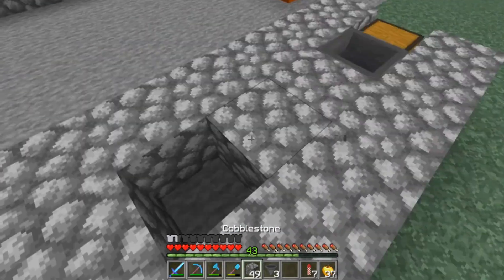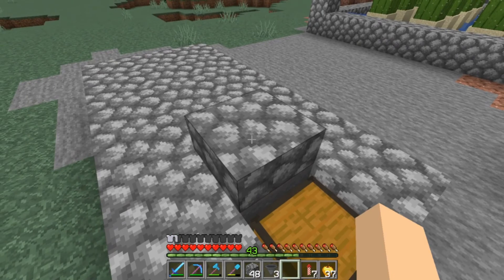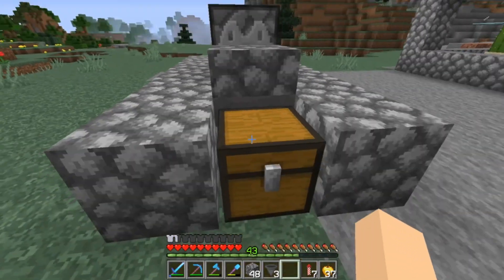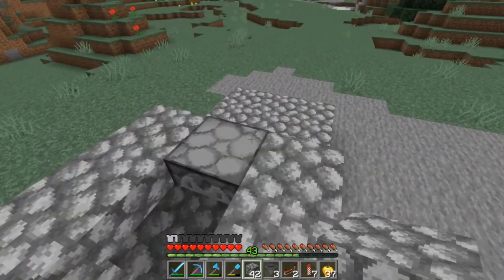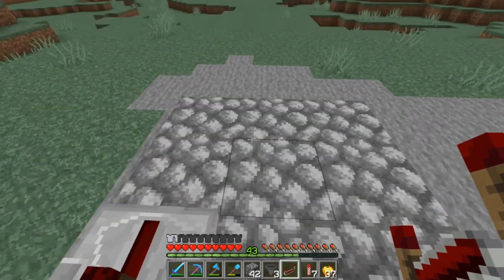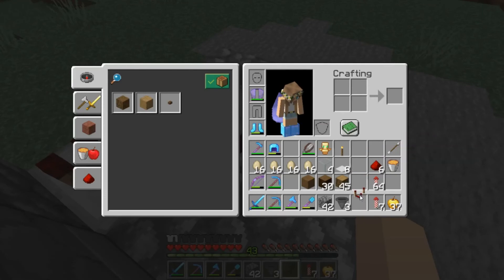The next thing you're going to want to do is take that slab, whatever slab you choose, and just cover that up right there. Then take your dispenser and put it facing into this slab right here. Then put three blocks on each side and take your repeater — make sure it's facing into this block right here — and then diagonal from that, facing back towards the back of your build, you're going to put your second repeater facing towards the back.